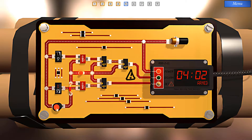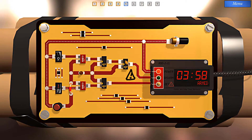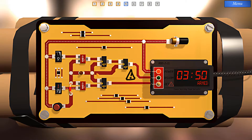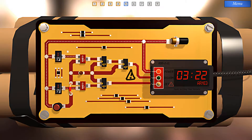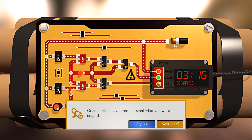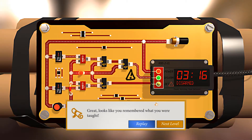Okay, that's good. Now if you notice, we have current flowing through both inputs of this exclusive OR, which means we can't get a signal through to disarm it. I can't stop current flowing through here, but I can manipulate things. If I have current flowing through here, I don't want current flowing through here. And if I don't want current flowing through here, I need both of these inputs to receive a signal. Current will flow through here no matter what, so I need current flowing through here as well, which means both inputs of this AND gate need to be satisfied. I can do that by turning the switch on. Alright, cross your fingers — three, two, one, go. It looks like we remembered what we were taught.